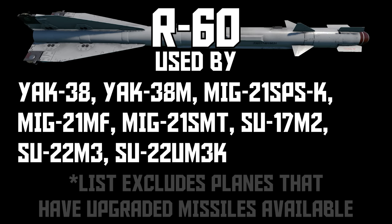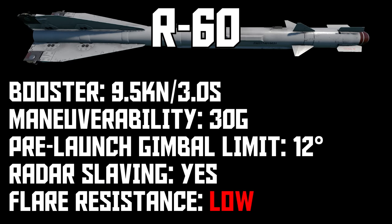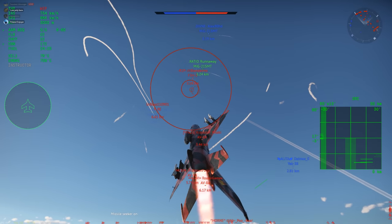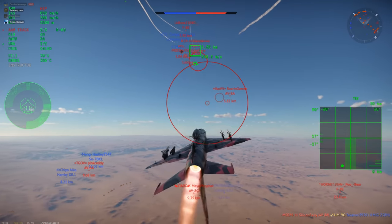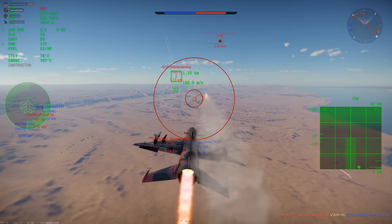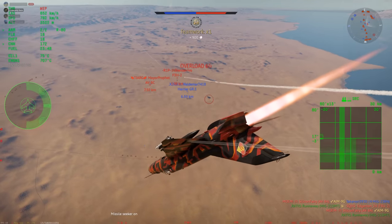Now we get into the truly unique stuff, starting with R60. You start seeing R60 at 9.3 on the Yak-38 and Yak-38M, and it becomes pretty common around 10.0 to 10.7. R60 is a classic dogfight missile — it's very small and light, weighing about half as much as a Sidewinder. This low weight offsets the low thrust from the motor, although the missile doesn't carry much momentum and pretty much comes to a stop as soon as the motor burns out. Small size also comes at the cost of a small warhead. However, maneuverability is very good at 30G. You'll want to look for shots at closer ranges where the missile doesn't have to glide much after the motor burns out, and if your enemy is aware of you and has flares, it's not even worth firing since the R60 is an easy one-flare.